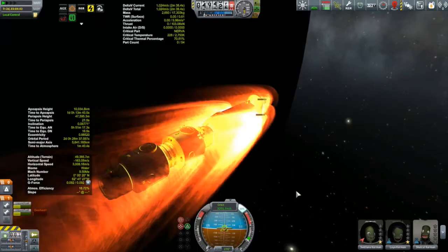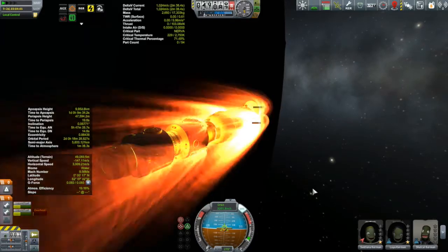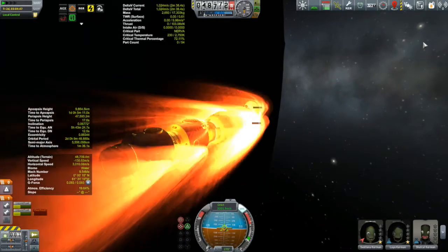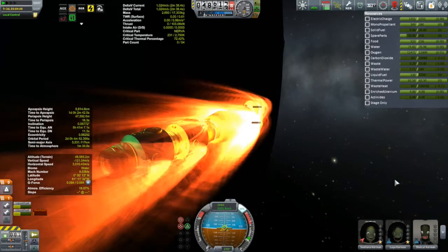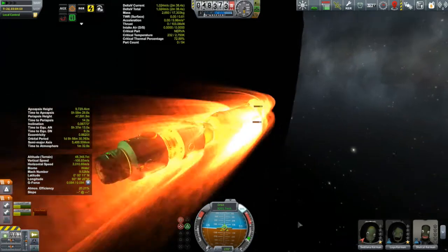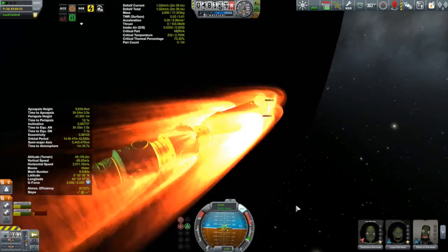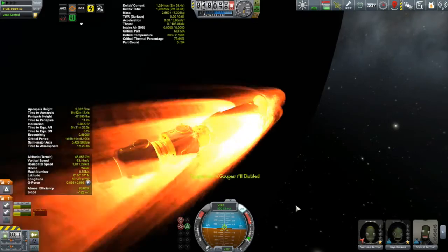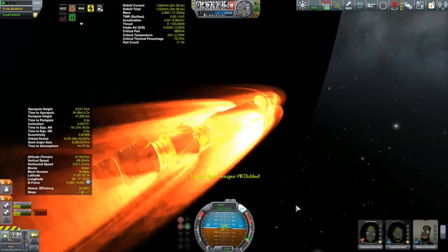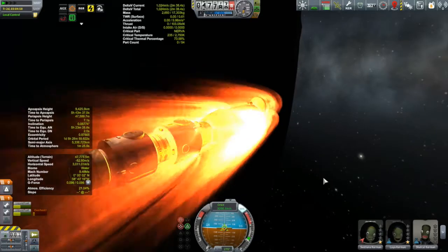Maybe these solar panels are just completely inappropriate for what I'm doing. I do have better deployable panels that tuck away in nice little boxes that could certainly survive this sort of aerobraking maneuver. However, that doesn't really help me now because I need to somehow massage this electrically neutered spacecraft back to Korion Station. But one step at a time — the first thing is to get past this aerobraking maneuver. We are almost past periapsis.